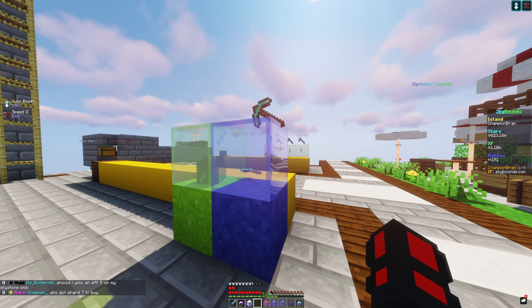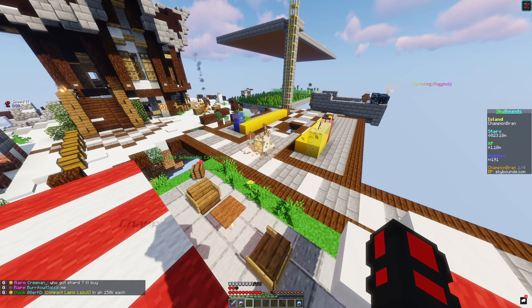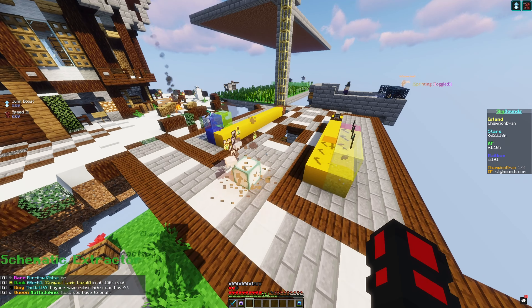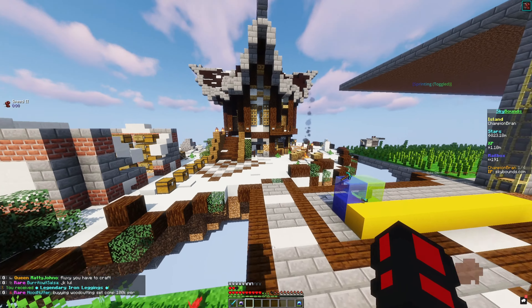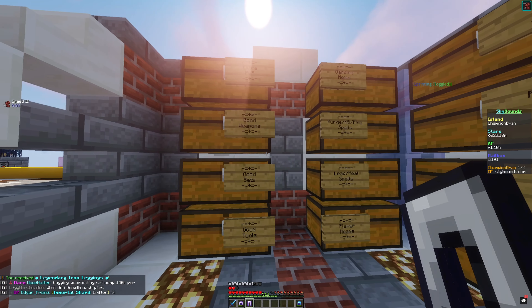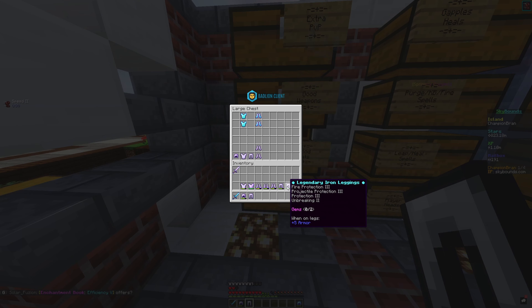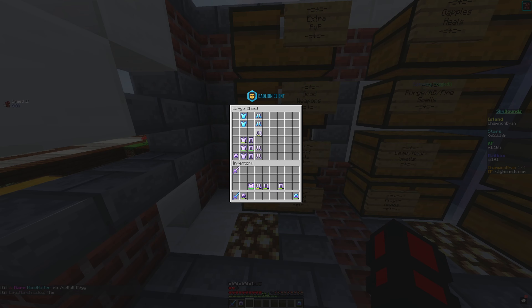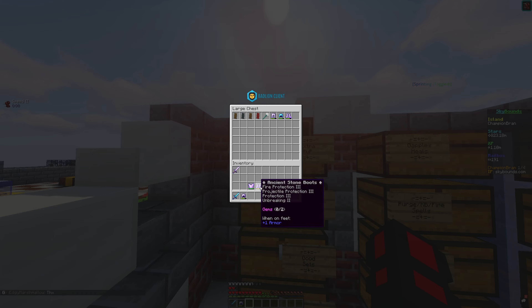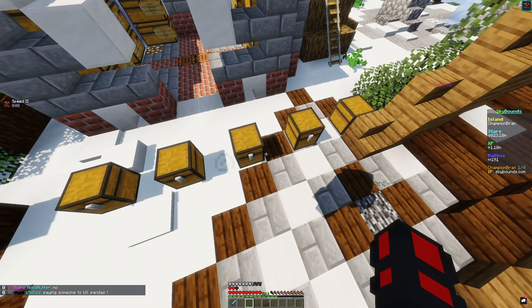I got some ore seeds out of that — I can actually put those in the mining machine now. We got an ice, a granite, an ice, and a coal seed — they're all garbage ore seeds but it's something. Opening the legendary relic — I'd prefer not an XP bottle. Got a pair of pants instead, I'll take that. Sorting through the gear: protection two iron stuff is actually worse than what I have, so most of this is kind of garbage.